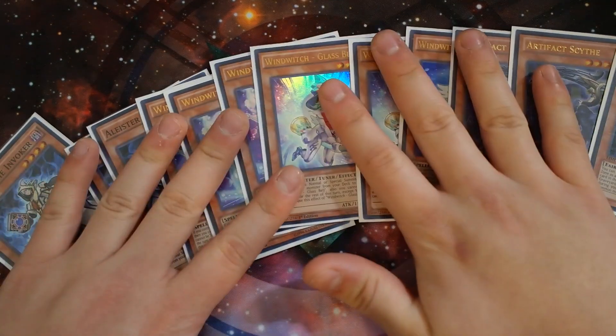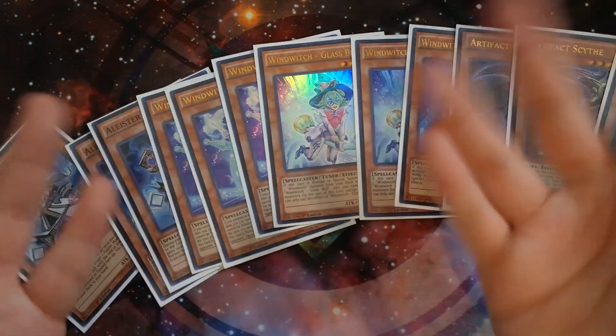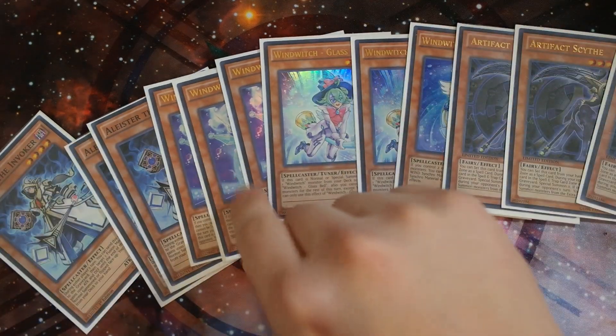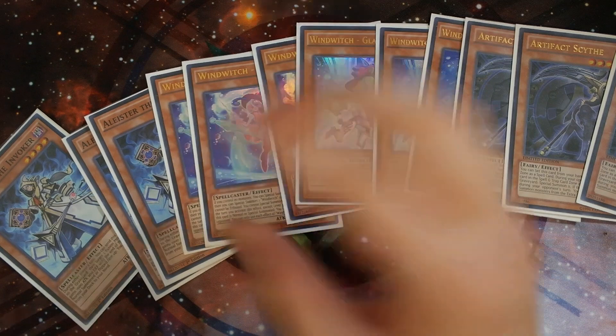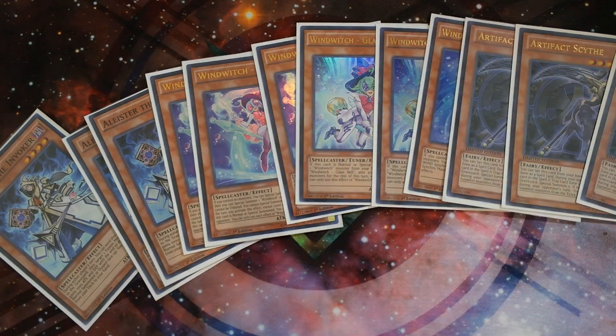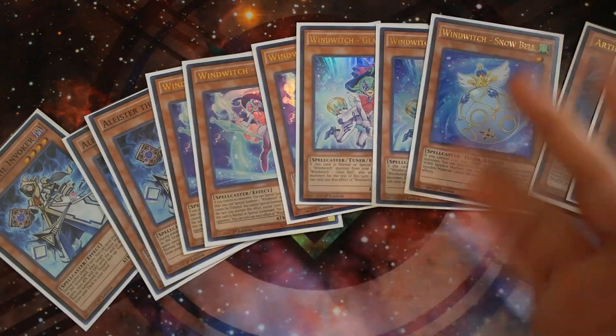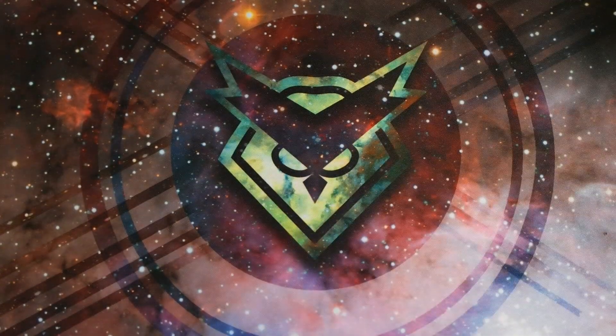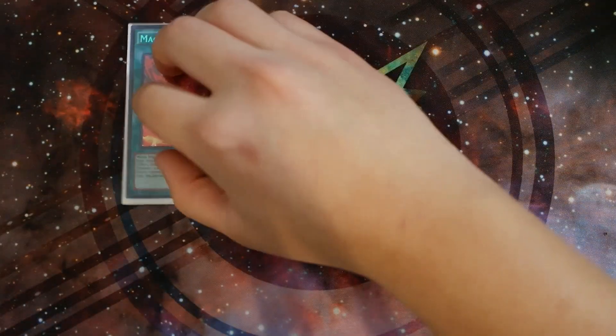The really good thing about this deck is that it has two summoning mechanics. It gives you access to Synchro Summoning if you open Ice Bell. So if your opponent activates Dimensional Barrier and calls Synchro, that stops you from going into Crystal Wing for the turn — but then you can normal summon Aleister and go into a Fusion Summon, which is still very strong. That's why this deck doesn't entirely lose to Dimensional Barrier.